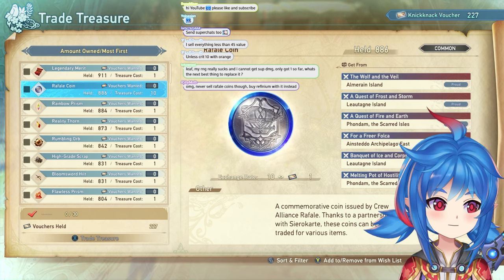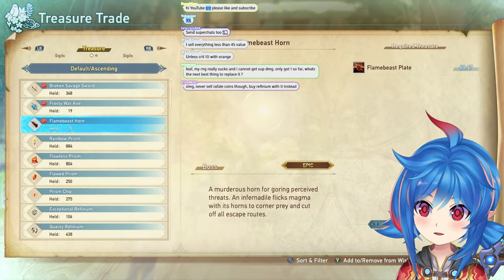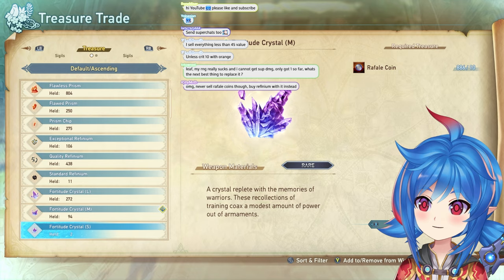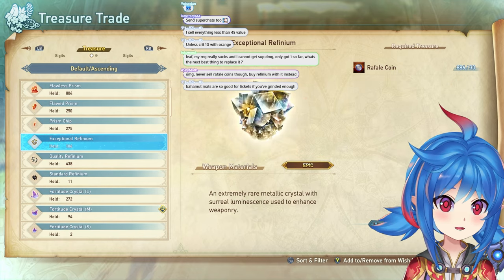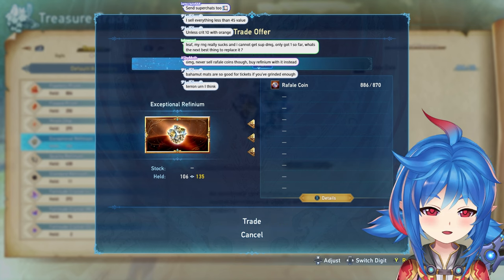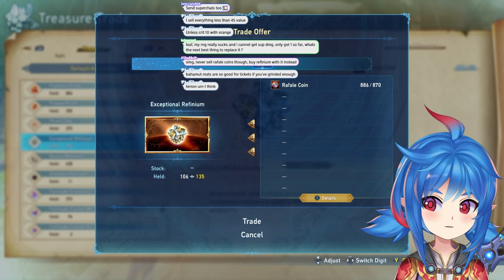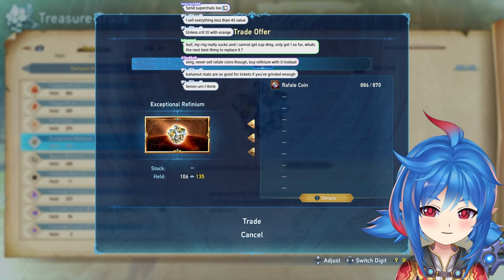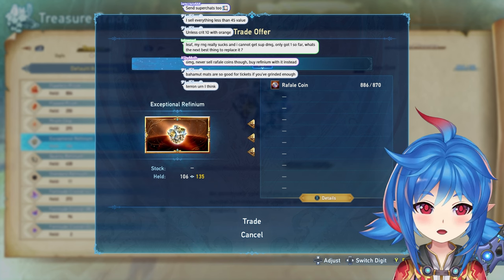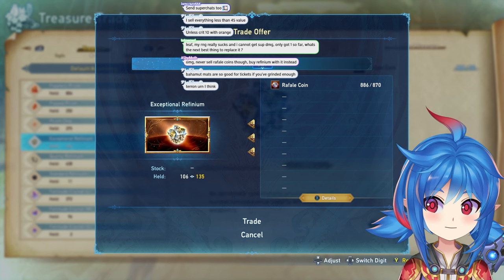One thing you don't want to sell is Raphael Coins. You can trade them to Siero Cart for various things, but the main thing you want are Exceptional Refinium. Just trade all of them for that. If you absolutely need something else, you can keep it, but I really would warn against that. A lot of people bottleneck on Exceptional Refinium, so just trade them all — it's safe.